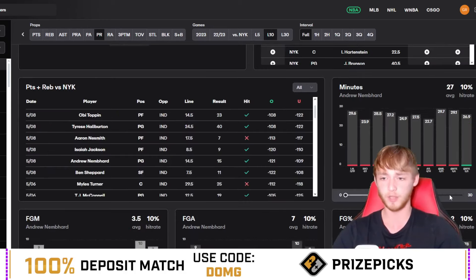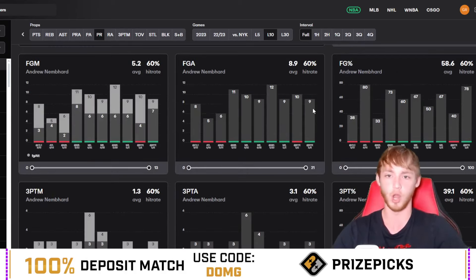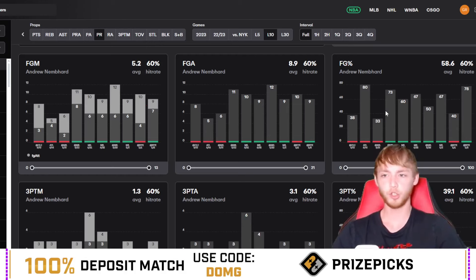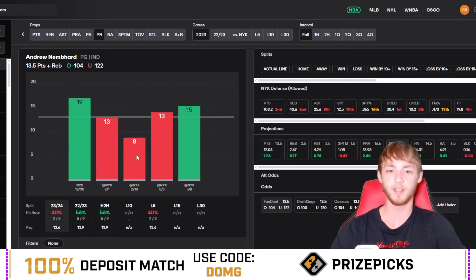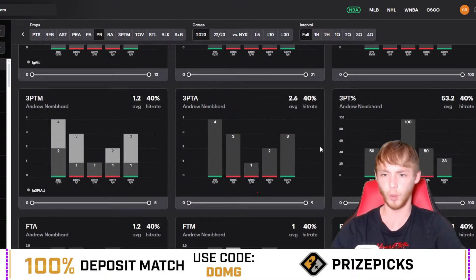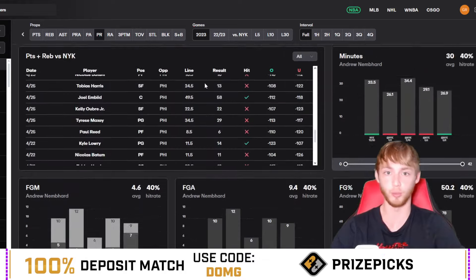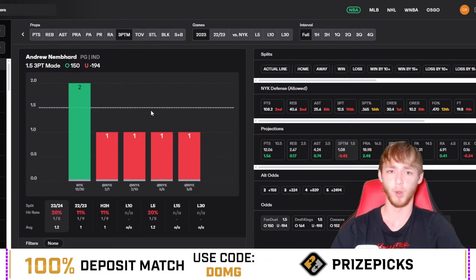His field goal attempts have been on the higher side, nine-plus in pretty much all of his last seven games — when you're shooting well you tend to heat-check yourself. Against the Knicks this season he's over in only two out of five games, and he's hit this line twice with exactly 13. He's also a minus-194 to go under 1.5 threes today, so he's not projected to shoot particularly well from three-point range.